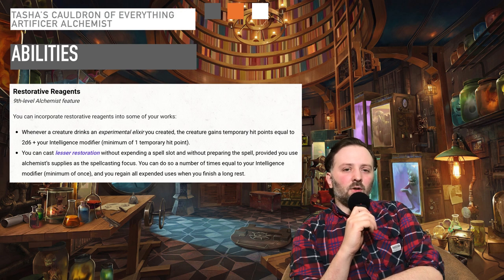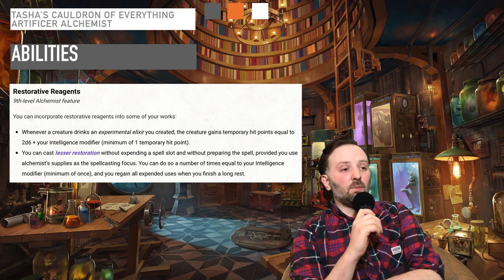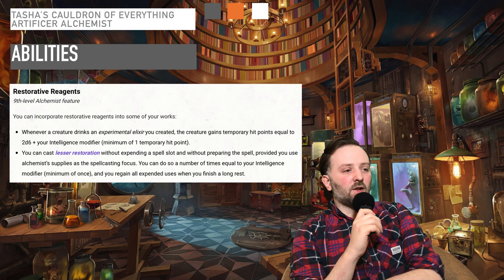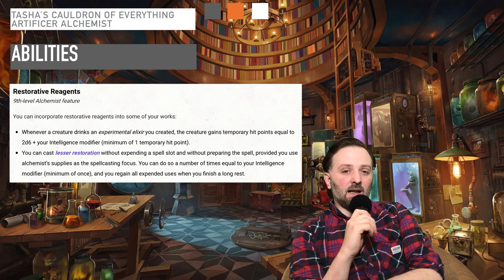At level 9, you gain the ability Restorative Reagents. You can incorporate restorative reagents into some of your works. Whenever a creature drinks an Experimental Elixir you created, the creature gains temporary hit points equal to 2d6 plus your intelligence modifier. Also, you can cast Lesser Restoration without expending a spell slot and without preparing the spell, provided you use the Alchemist supplies as a spellcasting focus. You can do so a number of times equal to your intelligence modifier, and you get it back after a long rest. Being able to cast Lesser Restoration on the fly is a great way to keep your party up and running, and if the DM has any encounters with status effects, everyone is going to be thankful. Adding extra bonus hit points to everyone that drinks an elixir is not going to be turned down very quickly — it can be the difference between life and death in certain situations.